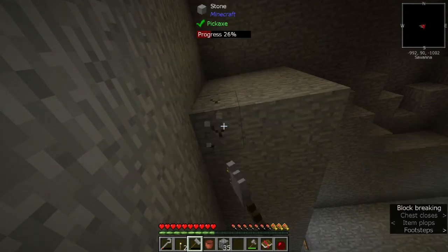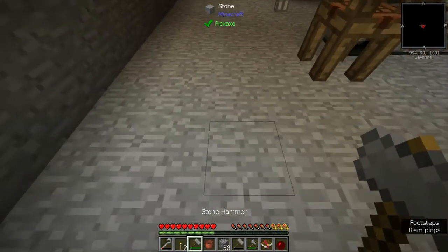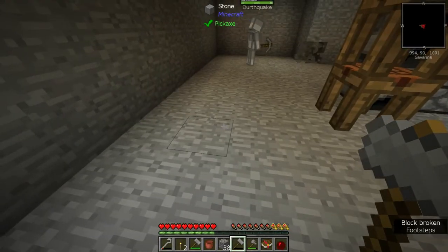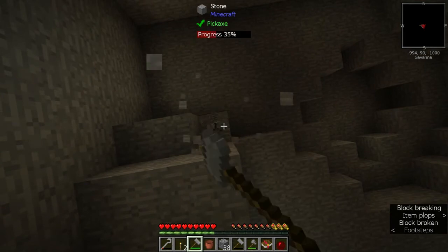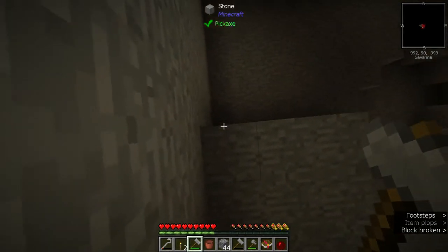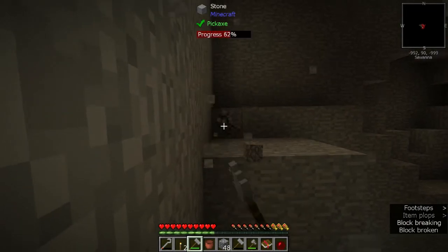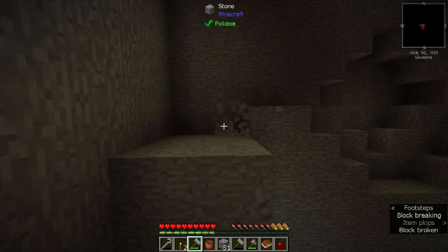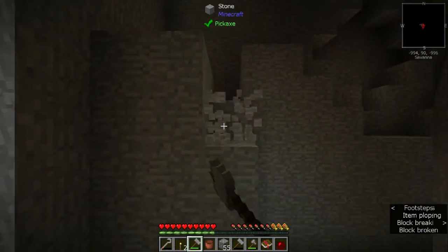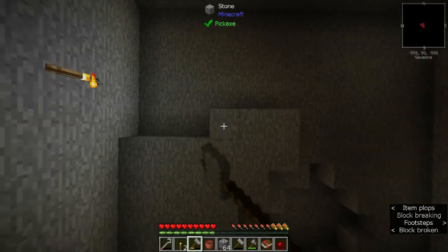I'm gonna make a pick. Thrilling content. What'd you do today? I broke cobble. What'd you do today? I broke cobble. Oh go for it. I'll do the same thing. I'll watch her get something really helpful and we'll be like, oh, something we could've used five minutes ago. So that's where that water goes.